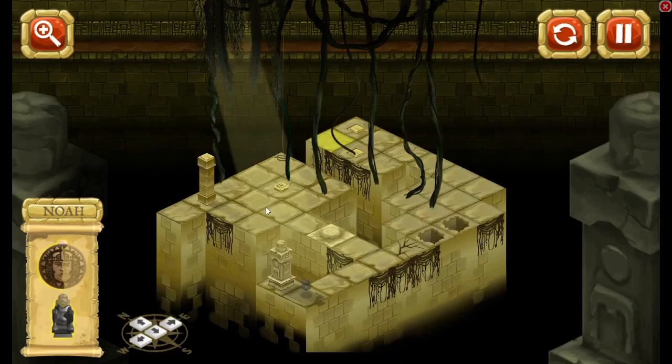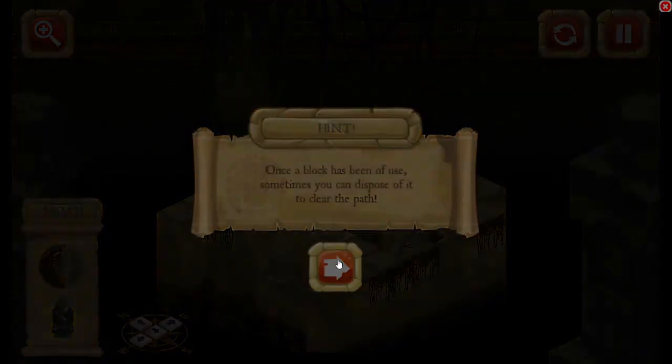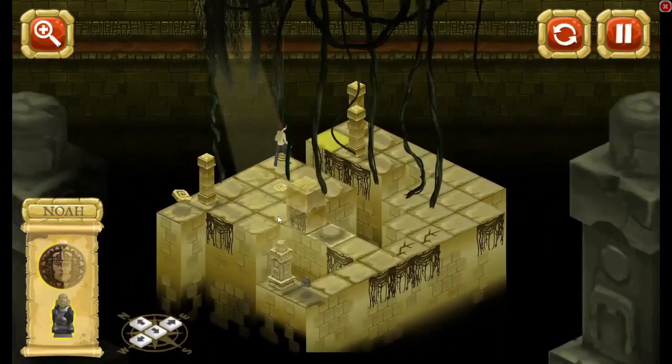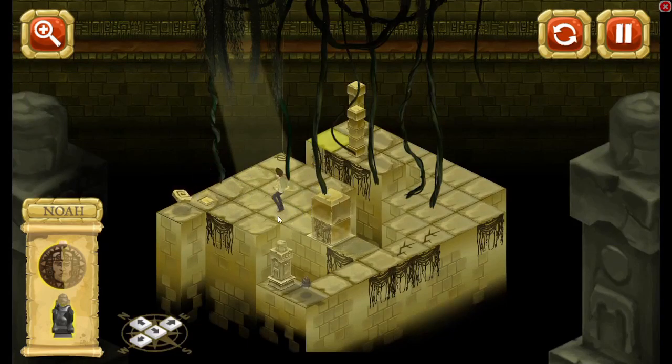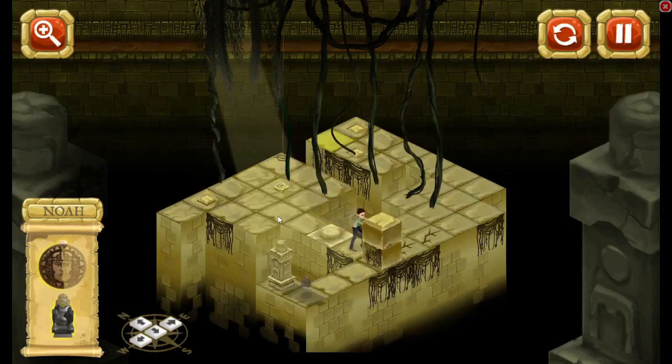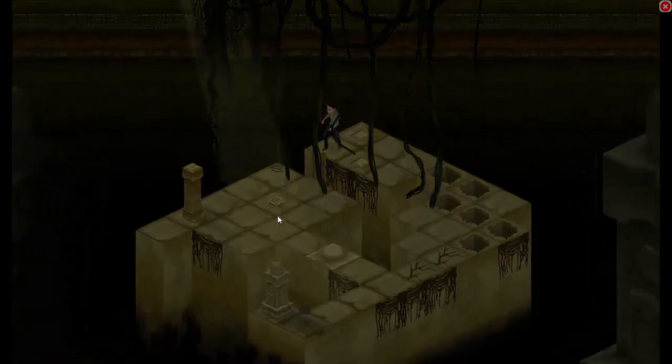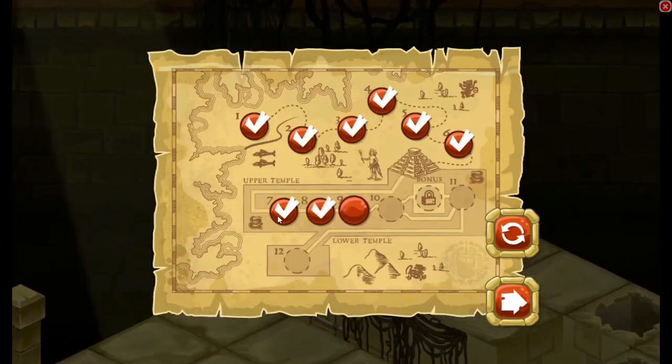Oh, I fell through! Okay, I know what I have to do now. Go get my key, place the symbol on here, push this off. Whoa — come on, walk fast. Whoa whoa whoa — there we go! I did it! Man, that one was hard!